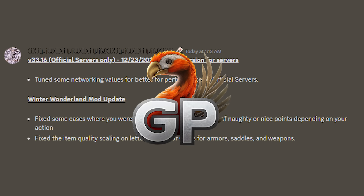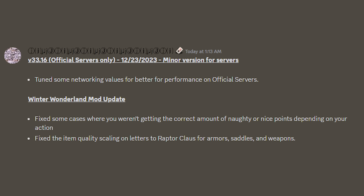Hello Survivors, there's been a slight update to the Winter Wonderland mod which includes item quality scaling being fixed for Raptor Claws letters relating to saddles, armour and weapons. No more time wasted going on a mission to get super nice and end up with standard primitive gear that no one wants.